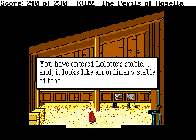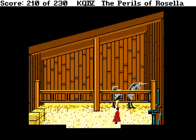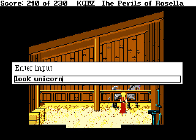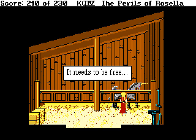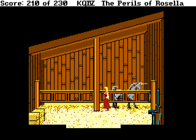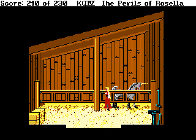And there it is! You've entered L'Lot's stable, and it looks like an ordinary stable. The poor unicorn has been imprisoned here. The unicorn looks at you with sadness. If I were the unicorn, I'd look at Rosella with anger, considering we were the one who trapped it. It needs to be free! Can we pet the unicorn again? Reassure it. You reach out to pet the unicorn's nose, but it won't let you. Well, I guess there's good reason for that.